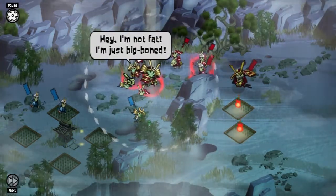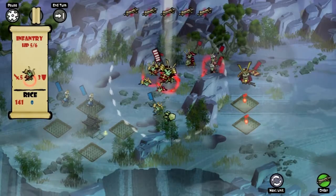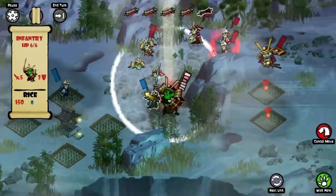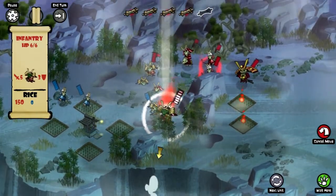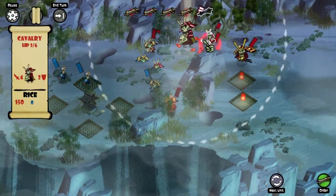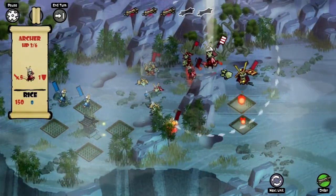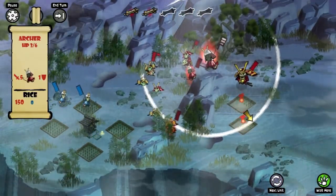There's a potion on the ground you can drink — cute little quips in there. Now you can move around a little bit after you've killed someone, kind of move to get out of range. Hide in the brush, so now there's an 80% chance to hit me as opposed to 100%. I took a chance there — could have moved him forward, but I didn't.